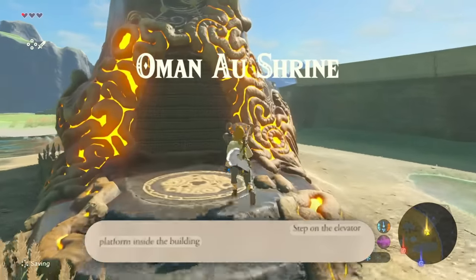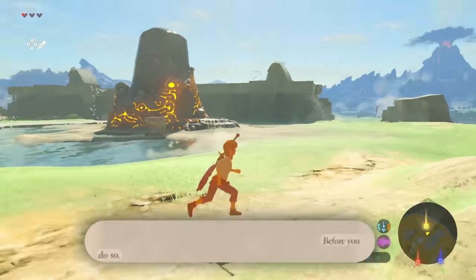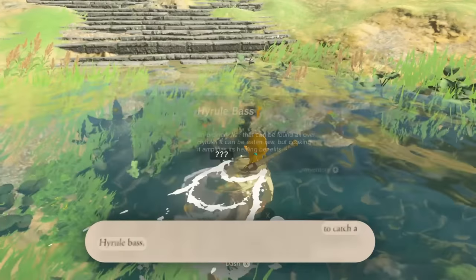Step on the elevator platform inside the building and examine it to enter the shrine. But before you do all that, consider making a brief detour to any pond in the area to catch a Hyrule Bass,